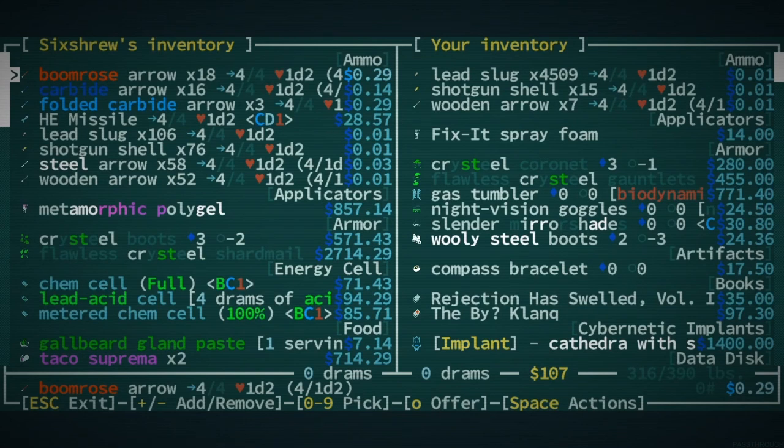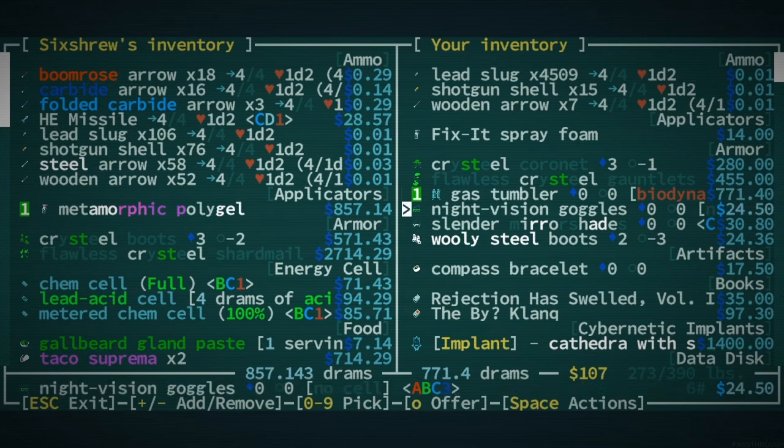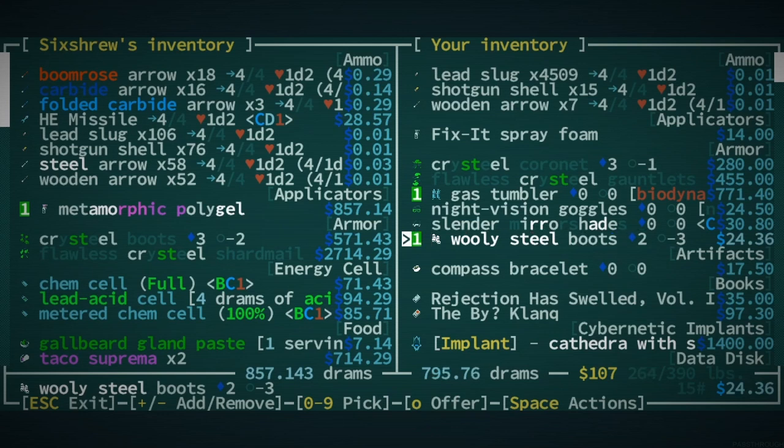Oh my god — he's got pentaminomorphic volley gel. We want that, we can afford it. Let's sell our gas tumbler — it's not worth the bits we need so we may as well sell it. We probably want to sell our woolly steel boots. Do we have crystal boots? I believe so — let's just do that. He's also selling them so we could get some. I don't think we have flawless crystal boots though.